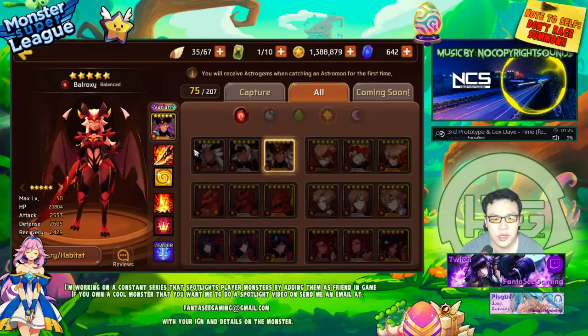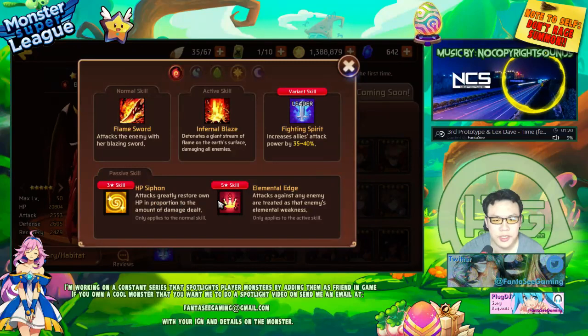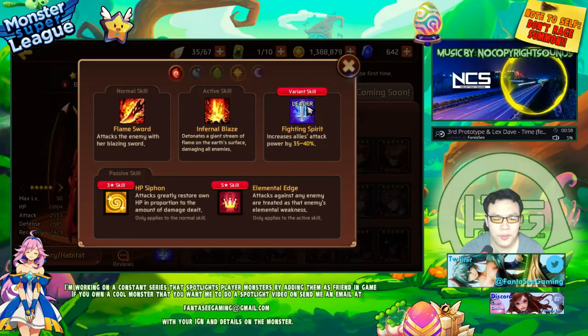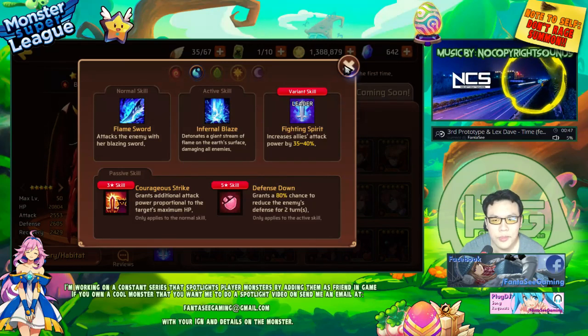She has HP siphon and elemental edge. Being a fire monster, I think this is really good for B9 — she's a self-sustained nuker. Elemental edge doesn't really matter on B9 specifically, but you can use her for B8 where elemental edge applies, making her kind of like a stronger version of the fire wall option.